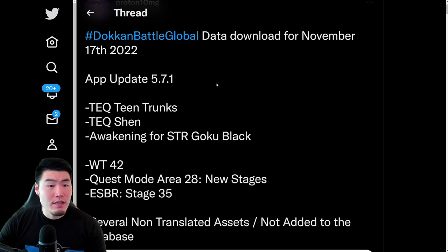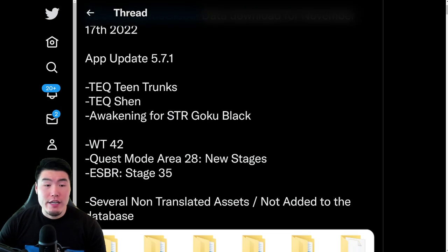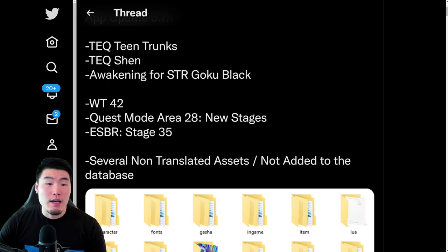So, App Update 5.7.1: Tech Teen Trunks, Tech Shen, Awakening for STR Goku Black, World Tournament 42, Quest Mode Area 28 new stages, and Extreme Super Battle Road Stage 35.